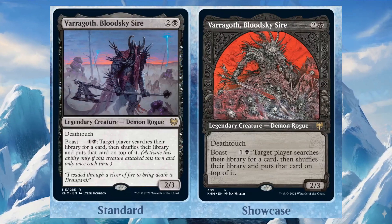Varragoth, Bloodsky Mimic costs two and one black — it's a 2/3 legendary creature Demon Rogue with deathtouch. It also has boast: for one and one black, target player searches their library for a card, then shuffles their library and puts that card on top. If you don't know how the boast mechanic works, there's a tutorial linked at the end of this video.